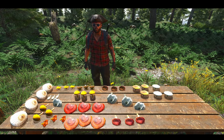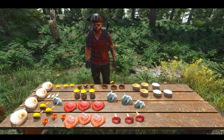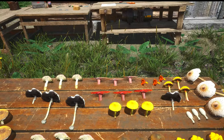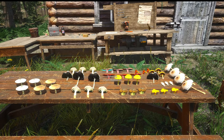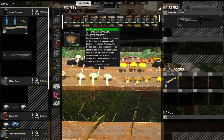Uno Gamer Guy here, and today in SCUM we are going to be checking out mushrooms. Since the .7 update, mushrooms have taken a major turn of events. They will kill you now. They'll give you food repulsion, and some will actually still help you. And today we're going to figure out which ones do what.